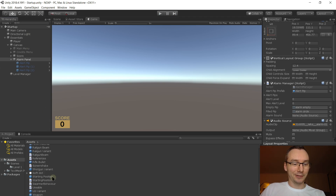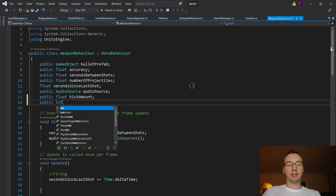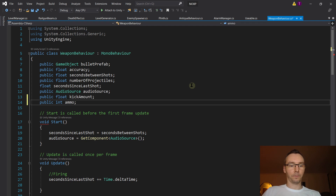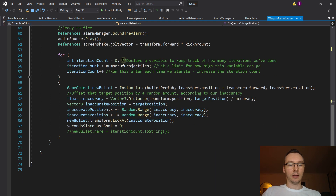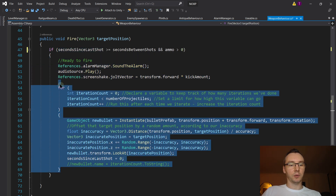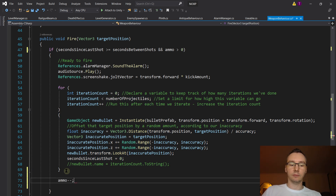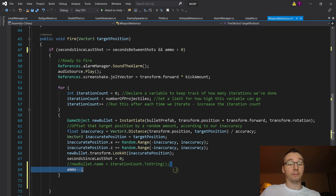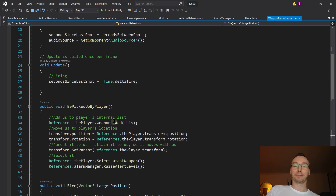Let me show you how easy it is to add ammo — you could do this yourself. On our WeaponBehavior we're going to add a public int called ammo. When we fire, as well as checking whether we're ready to fire, we check if ammo is greater than zero. The loop here is for firing more than one bullet at once — for shotguns. We don't want to reduce ammo every pellet, we want to reduce it every time we fire in general, so the decrement goes outside that loop. And that's it — our ammo system is done.